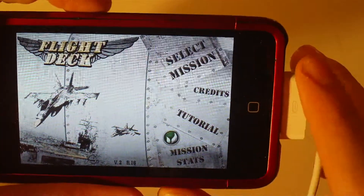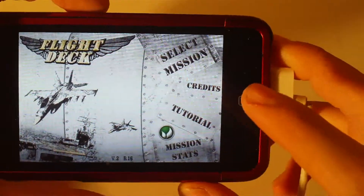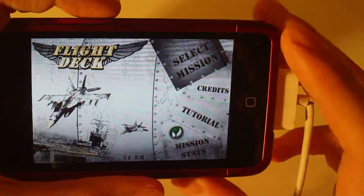So you have four options: you have select mission, credits, tutorial, and mission stats. You don't really need to go through the tutorial because it's really simple.